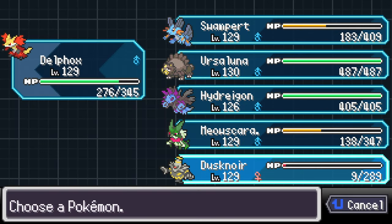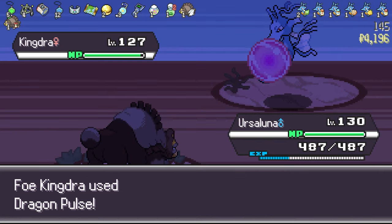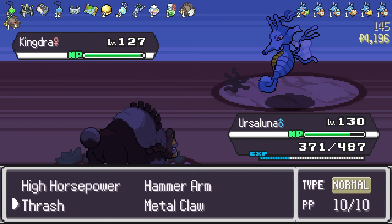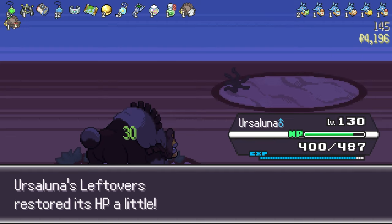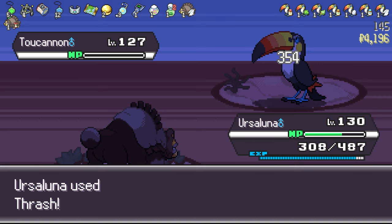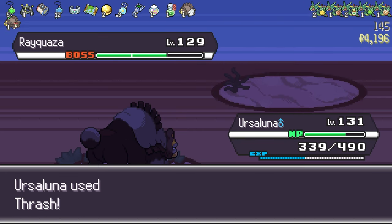Ivy swaps Kingdra in, which is a bad type matchup — I'd lose the speed buff from Flame Charge and can't stay as Delphox. I want to keep Meowscarada to threaten Rayquaza, so I figure Ursaluna should destroy the Kingdra. Ursaluna tanks a Dragon Pulse, heals with leftovers, then hits Thrash for the one-shot. Really nice — I'm ahead, for now. Since we've used Thrash, Ursaluna can only use Thrash for the next three turns. All there's left to do is hope and pray I one-shot everyone. But the worst thing she could do is bring back Rayquaza, and yeah — that's exactly what she does.